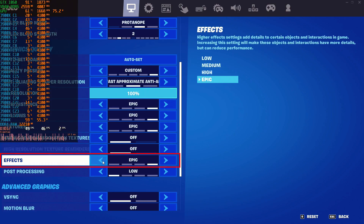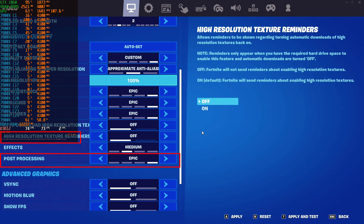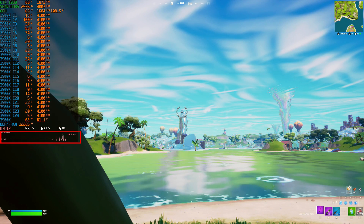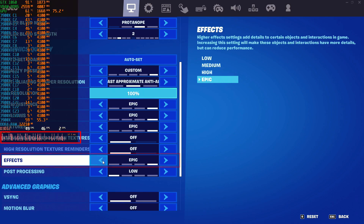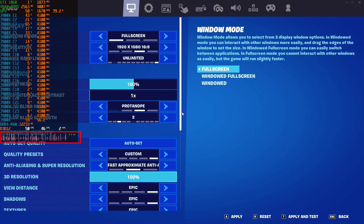Normally, the Effects setting is meant to add details to objects and raise graphics fidelity. In our situation, it is also responsible for the terrible stutters. Every time I turn Effects higher than Low quality, it breaks the game and generates constant spikes on the frame-time graph as well as sudden dips in GPU utilization. With that knowledge, I could calm my mind and bypass the issue by simply setting Effects to Low.